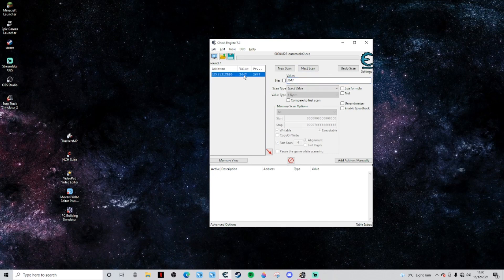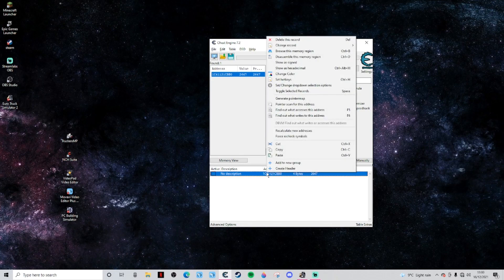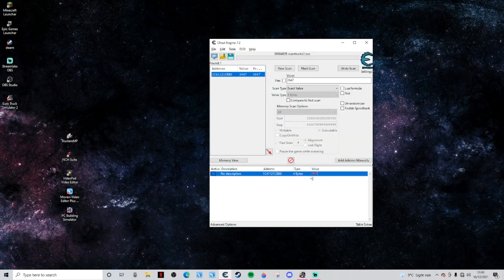We've only got one address now. What we want to do is just right-click, go to 'Change Record', scroll down to 'Value', and it highlights the value in red. Then enter whatever value you want — I put in like 20 million euros or something.